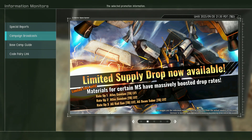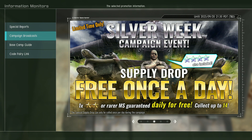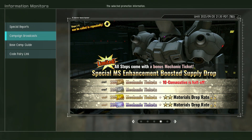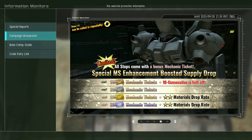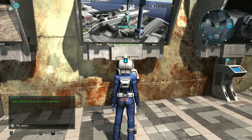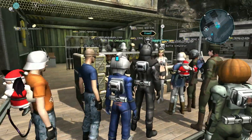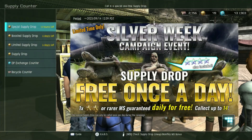The level 2 Atlas Gundam is now in play. We've got a Silver Week campaign with a 2-star rare mobile suit free drop every day for 2 weeks, and there is a half-price 10 spin with some mechanic tickets and at the higher cost a 2-star drop rate times 2. We've also got stuff back in new to the DP store and the recycle ticket store this week.